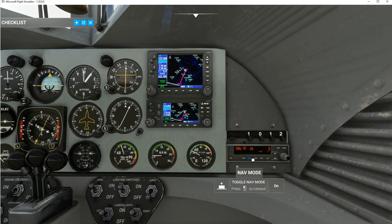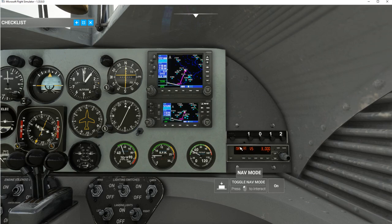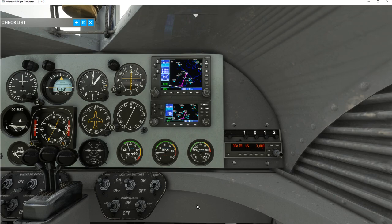I'm turning the autopilot on now, though I'm getting a message — probably because we're not in the air yet. I'll set altitude to 3,000 — this knob works in hundreds. For vertical speed, I'll set it to 500 feet per minute going up. The autopilot nav is now on and it looks like it's recognizing the flight plan.